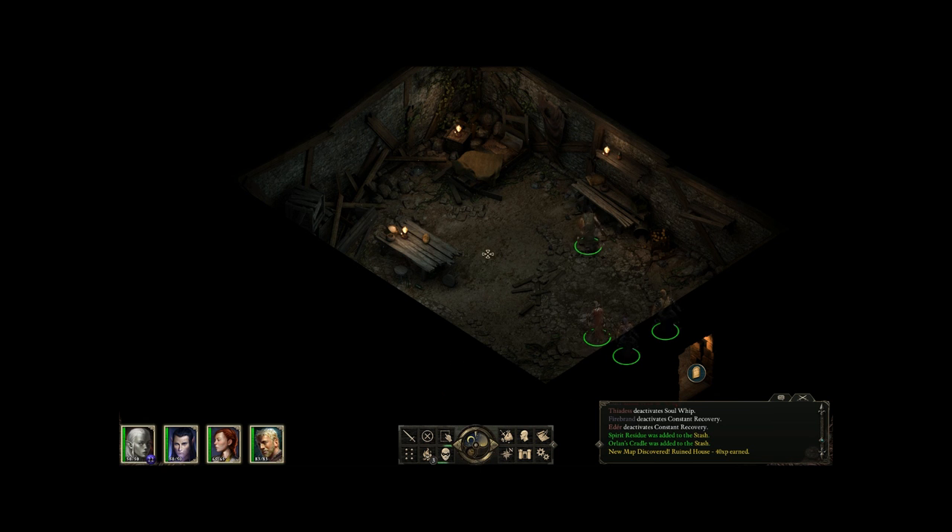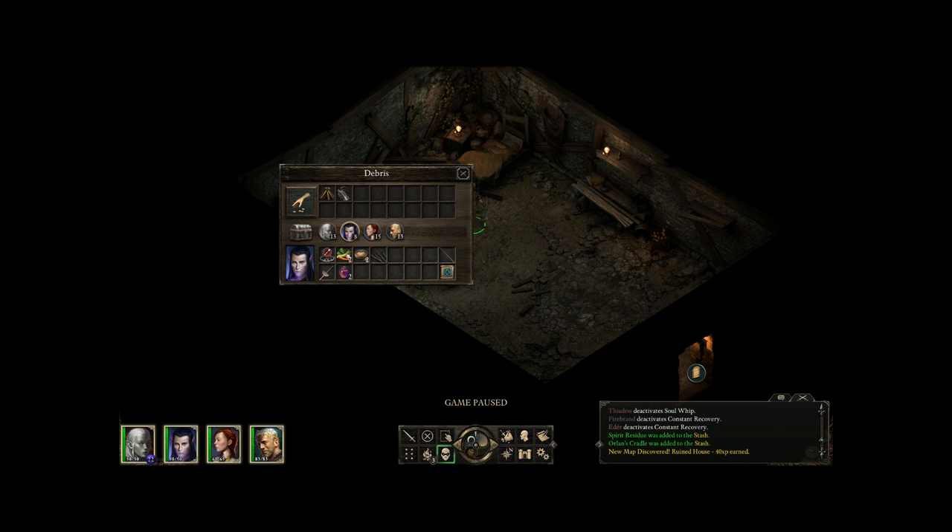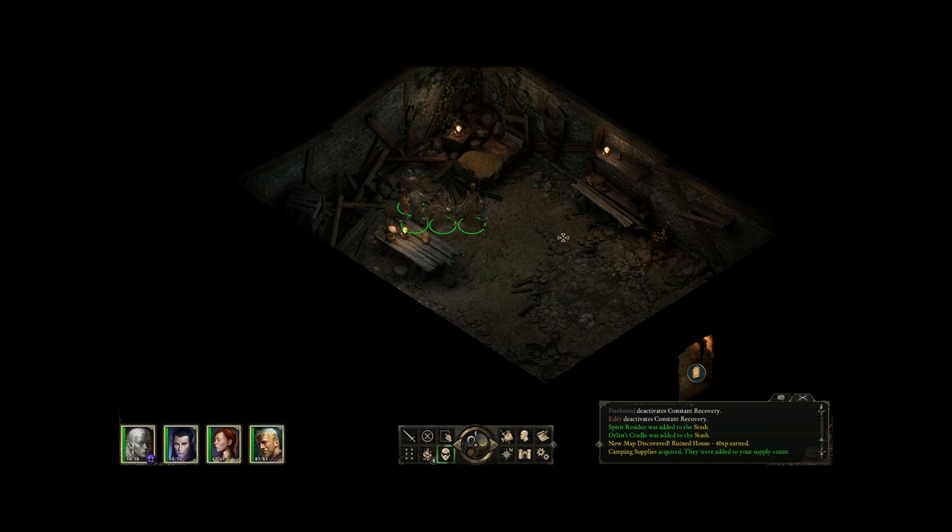Should I be searching for traps over there? It looks like it could be a trappy thing. Can I get closer? We're fine. Camping supplies - I thought we already used them up - another rope and grappling hook. Didn't we already have four? Well, we rested after that, didn't we. Alright, that's that.